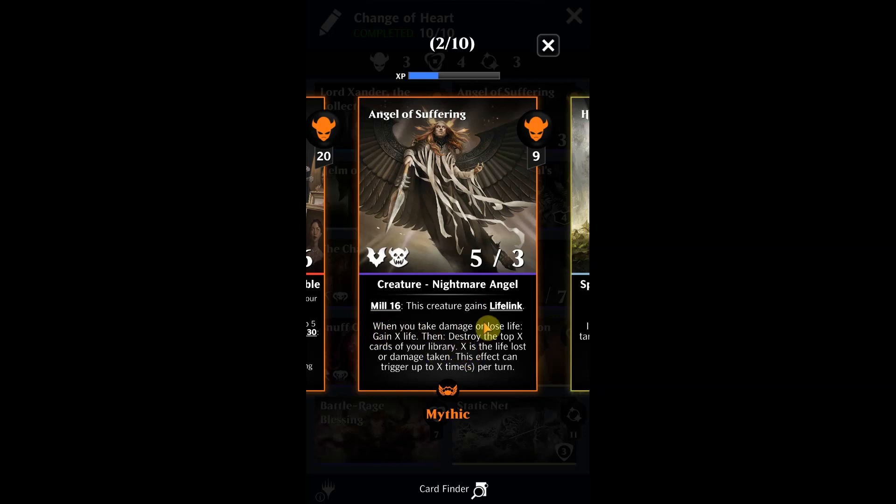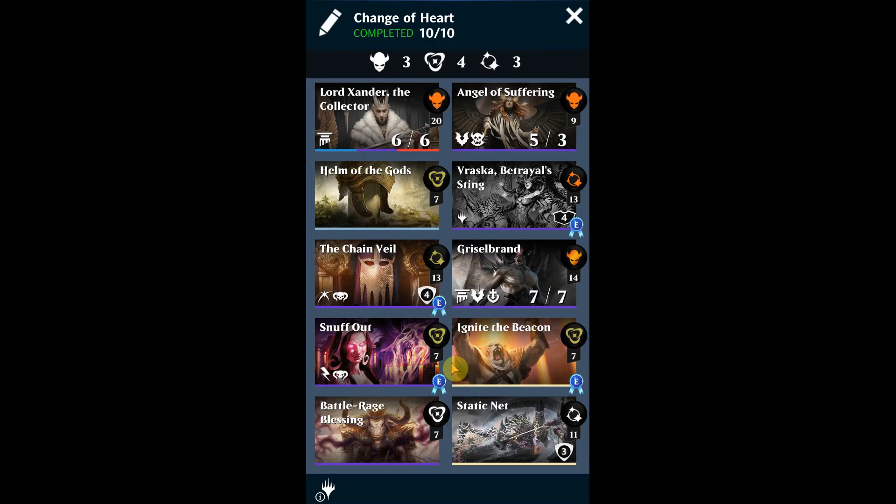Basically, every single time we take damage, this card is going to throw cards into our graveyard and gain back the life we lost. So it's going to help us put a lot of things in our graveyard, and that's going to help us load up for that final ability — Ruinous Wake.